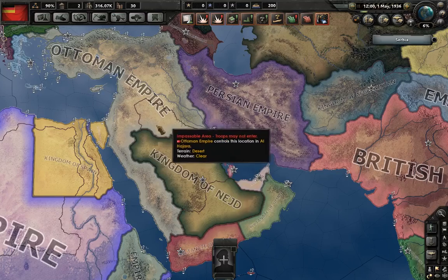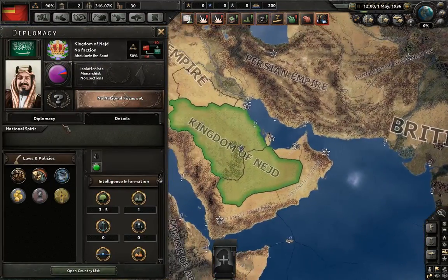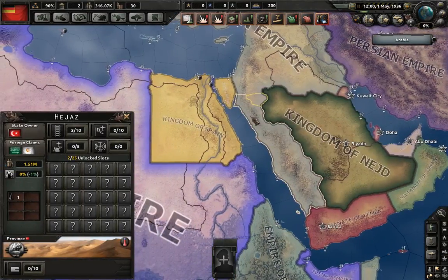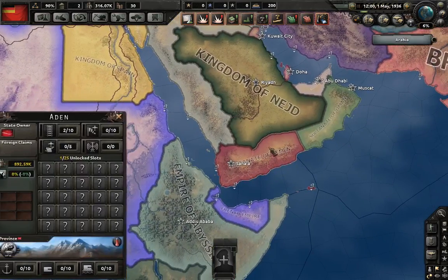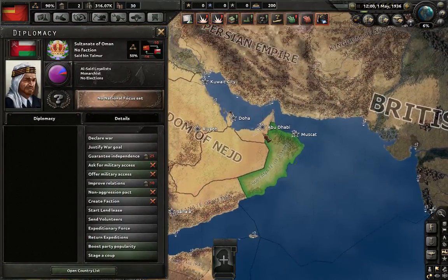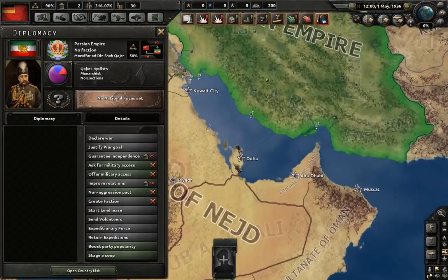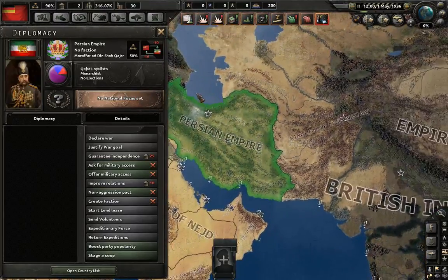Moving on to the Middle East, we have the Ottoman Empire. There's Nejd, which hasn't united Arabia because Hejaz is still under Ottoman rule — there having been no Arab revolt. Yemen, Oman, Abu Dhabi, Qatar and Bahrain are all here as you'd expect, along with Persia.